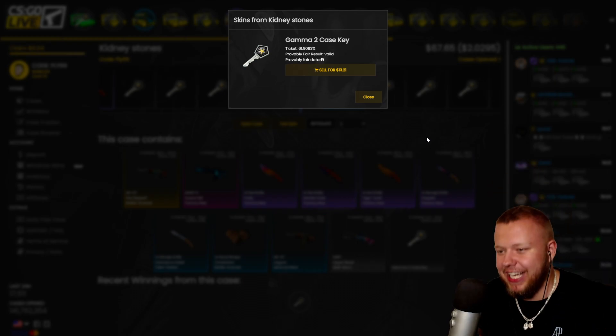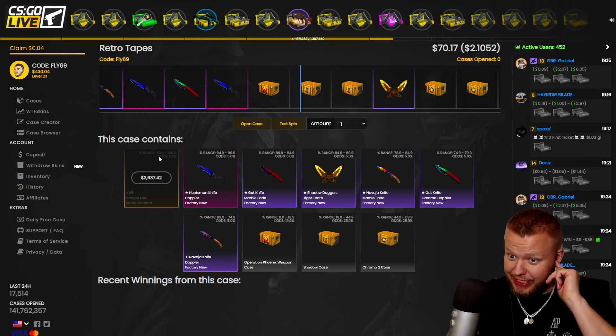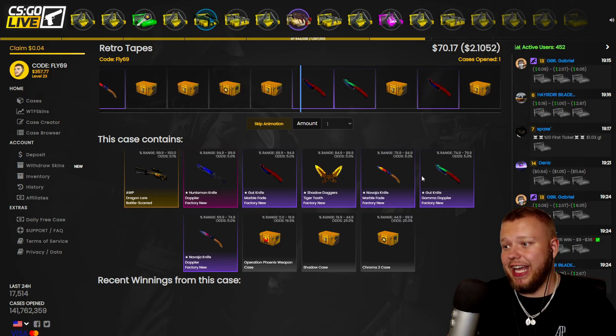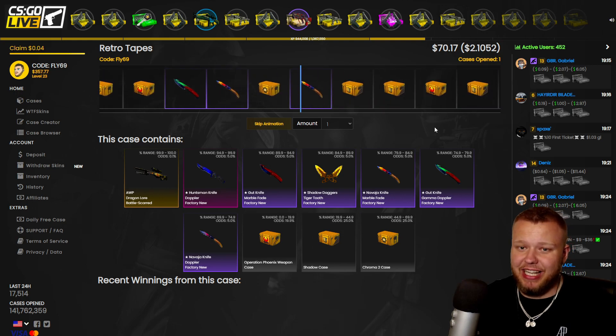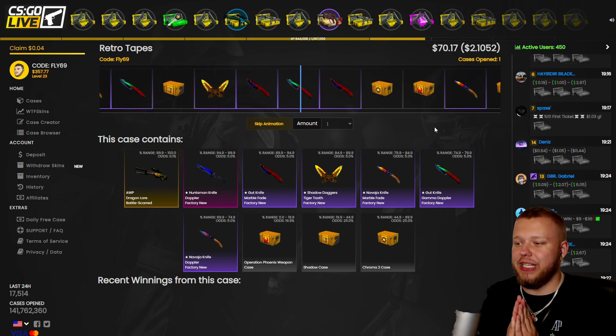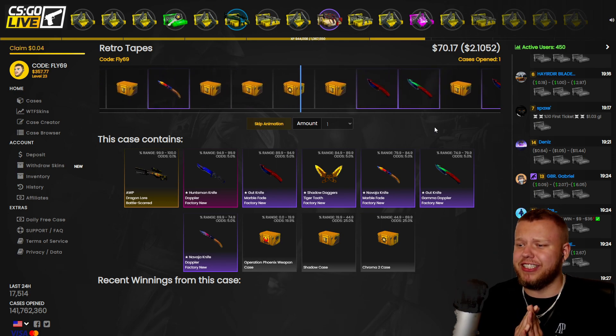We got robbed — that's like $13. Yeah, a $13 key, we'll keep that for now. Next one — there's a 0.1% chance for a Dragon Lore worth 3.6k if we get it. This one has about a 20% chance to make money. Come on, baby — no, another loss.